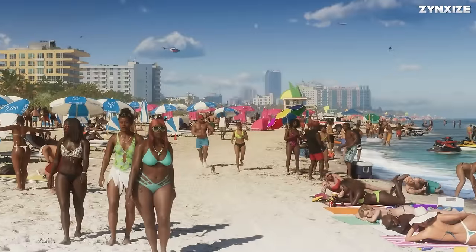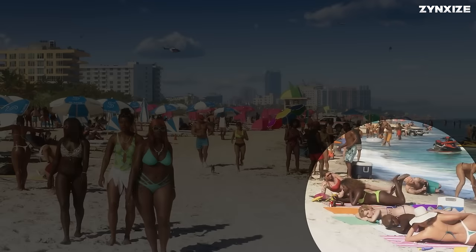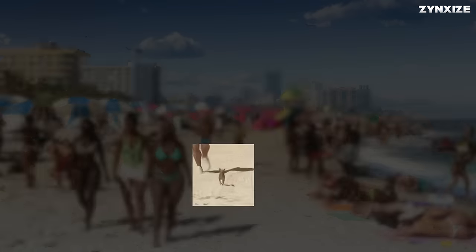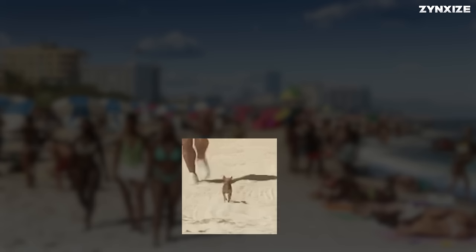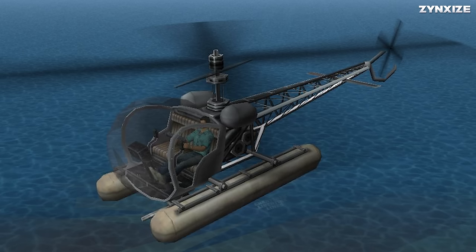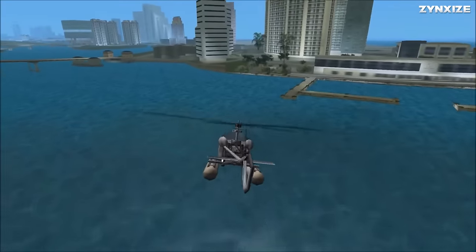On the beach, Rockstar's crowd technology shines through with a vast array of individuals and diverse body types, each engaged in unique activities. Some are seen sunbathing, while others are capturing rather intriguing photos. Dogs seem to have made a return as well, which is great news. Above, a sea sparrow can be spotted flying, a nostalgic nod to the original Vice City. This helicopter, equipped with pontoons for water landings, was notably present at the Versetti Estate.